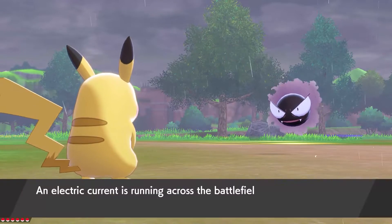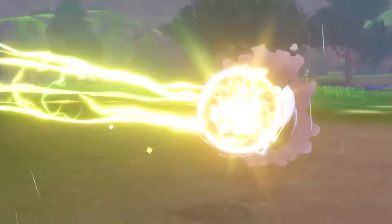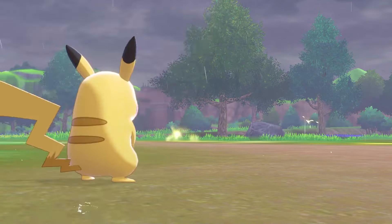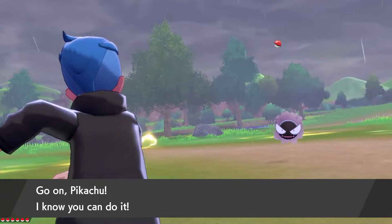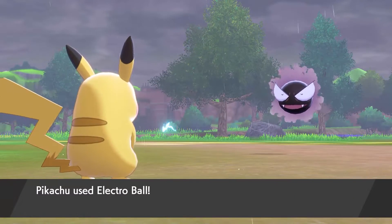These Gastlys will be quite high level — between level 26, 27 to sometimes 29. What you're going to do is kill them. For the most part you can almost one-shot about 80% of them with my Pikachu at level 33 using lightning attacks. If you have something psychic, dark, or even ghost you can kill them even quicker, but Pikachu's not even their direct weakness and she can still kill them very quickly.